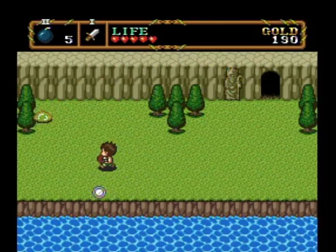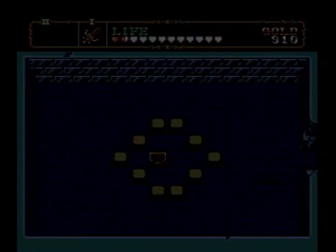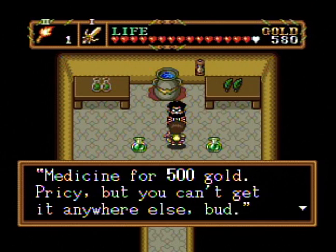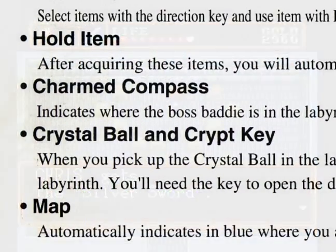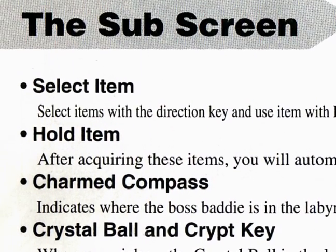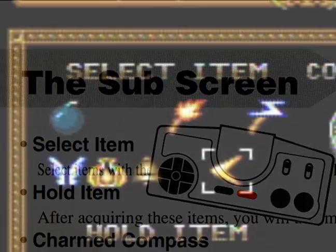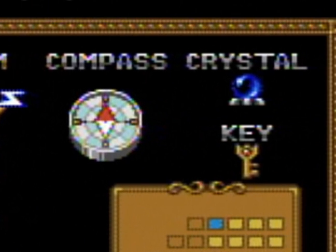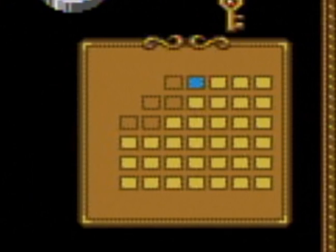After defeating enemies, sometimes they will leave behind coins, bombs, hearts, wings of return which take you back to the last save point, and many other items. Some of these can also be purchased by your character, or found in chests. Most of them are stored in the good old sub-menu, or inventory screen, accessed by pressing RUN. Items you can select, items you hold, compass, key, and the crystal, which will then reveal the labyrinth map.